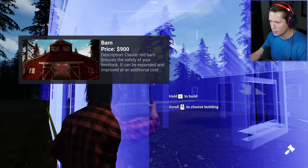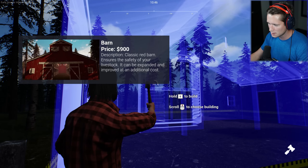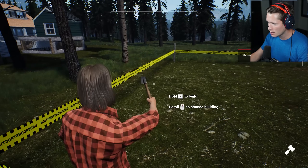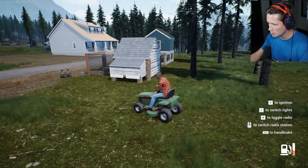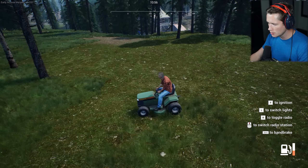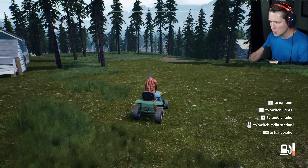We're going to go ahead and build a barn — that's going to be the first thing. Classic red barn, ensures the safety of your livestock, can be expanded and improved at an additional cost. We've got to remove the grass first — are you kidding me? All right, we've got to do one more little pass along the outer edge. I thought we were good to go. You can build the barn but you have to build doors individually — they'll charge you for the doors.